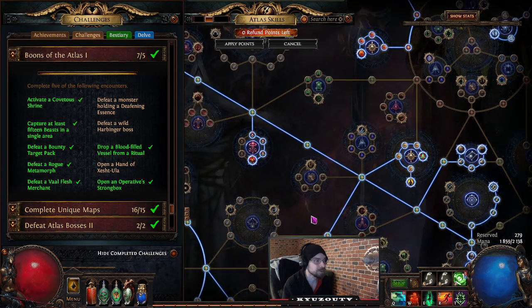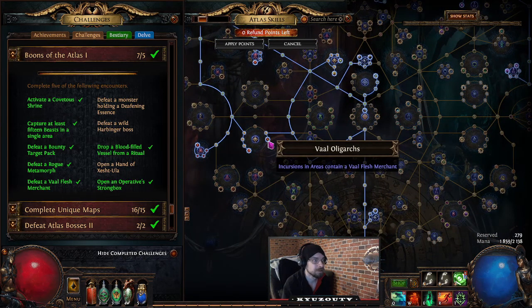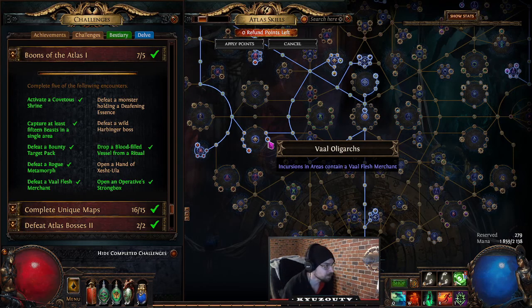Defeat a Vaal Flesh Merchant: grab the 'Val Oligarch' incursion atlas node. Whenever you do Incursions there's always a Vaal Flesh Merchant in there, but this little guy is slippery — he likes to disappear and fly around. I've gotten him down to 20% and he just vanished. Be very mindful of whether you actually killed him or not.